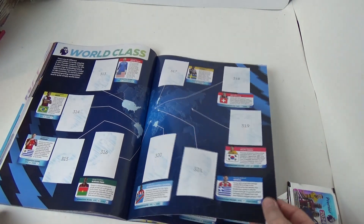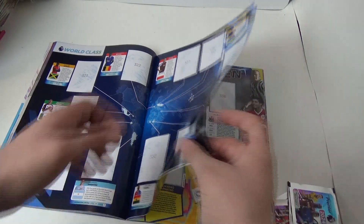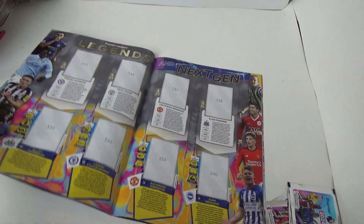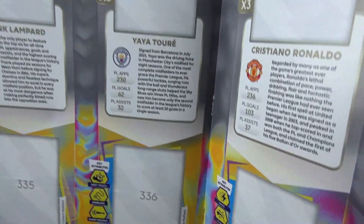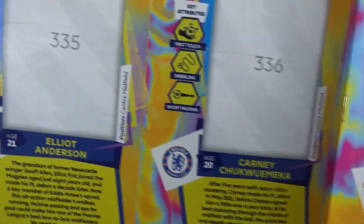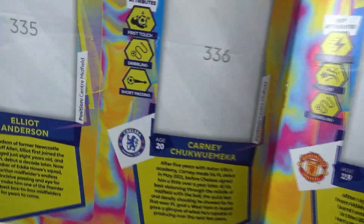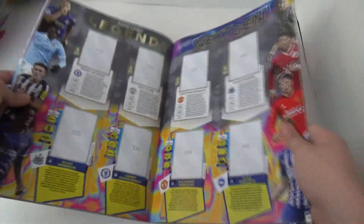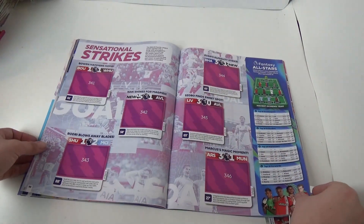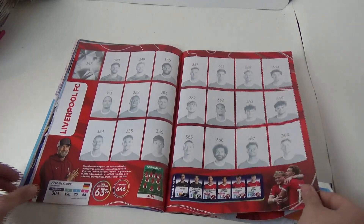And you've got World Class stickers — pretty sure every team's got one of them, well not every team but different clubs, showing what they've played for. Then you've got four Legends: Frank Lampard, Yaya Touré, Ronaldo and Alan Shearer. Then you've got Next Gen with players like Everton's, and Ferguson. You've got Liverpool.